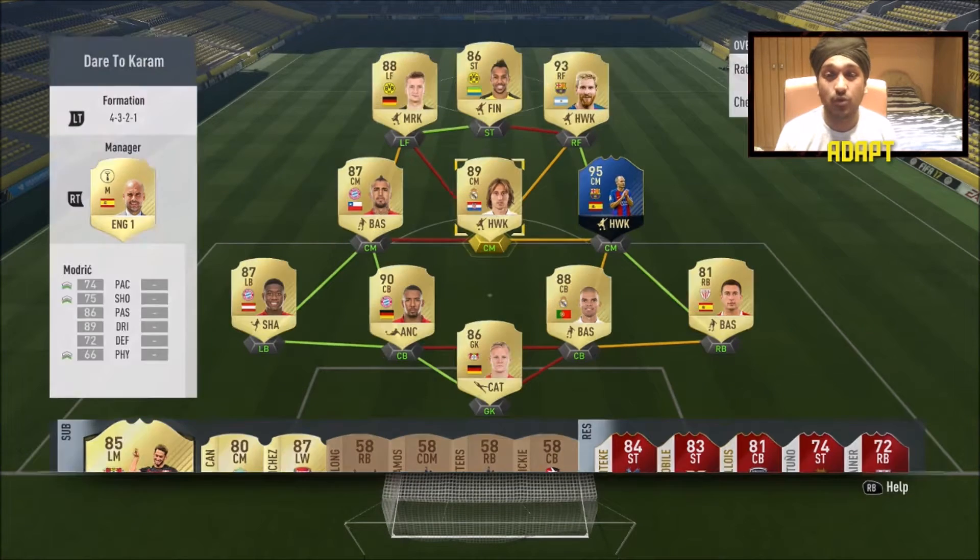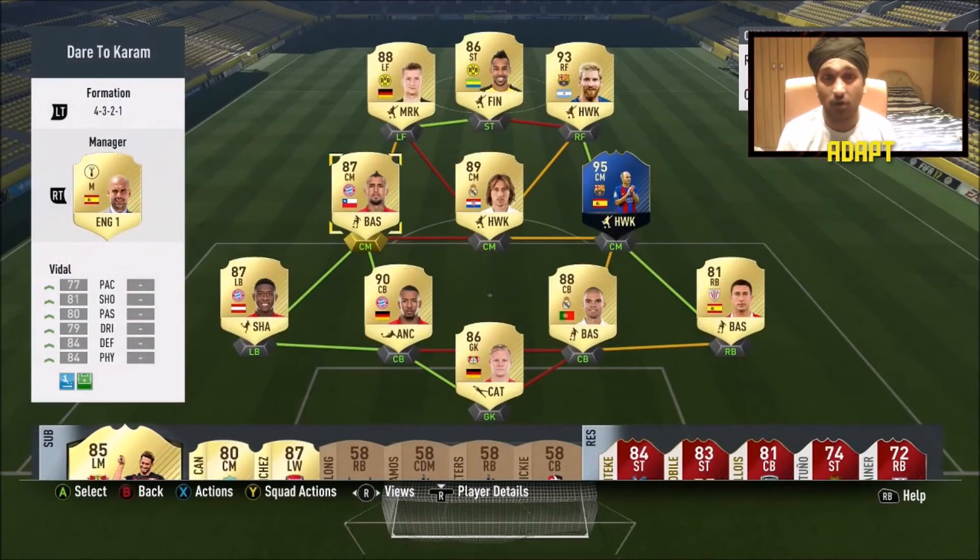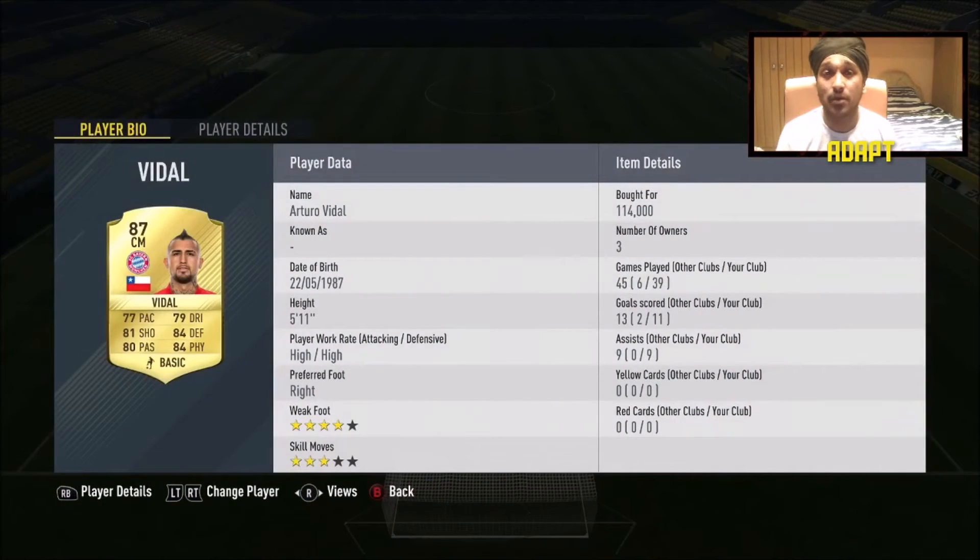Next we have Modric — you can't go wrong with him at 63k. In 35 games he got 9 goals and 11 assists playing in a more defensive role, which is incredible. Right next to him is Arturo Vidal, hands down the best CDM in the Bundesliga.